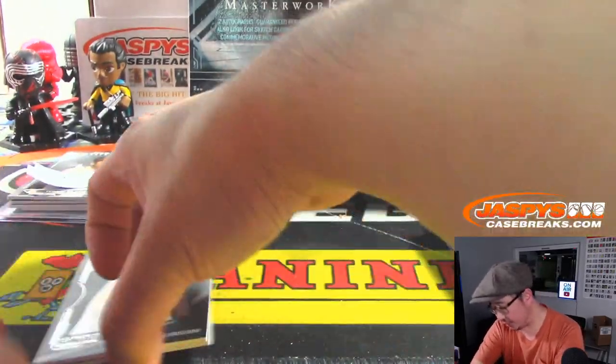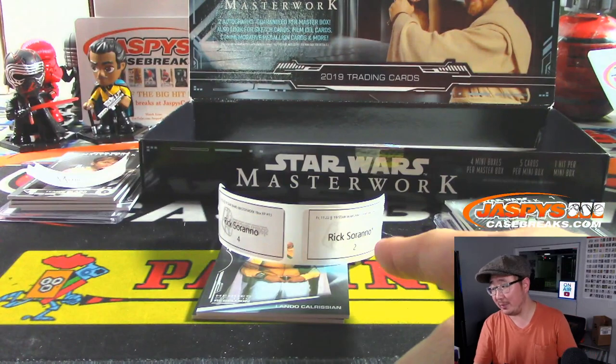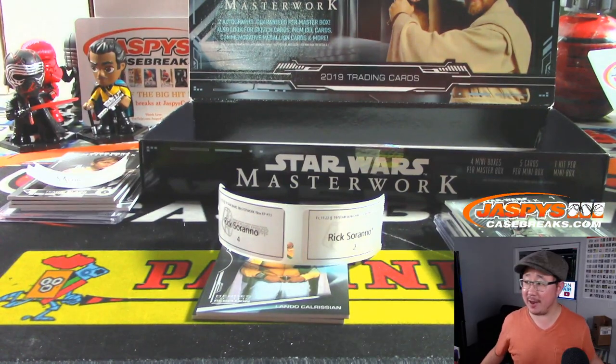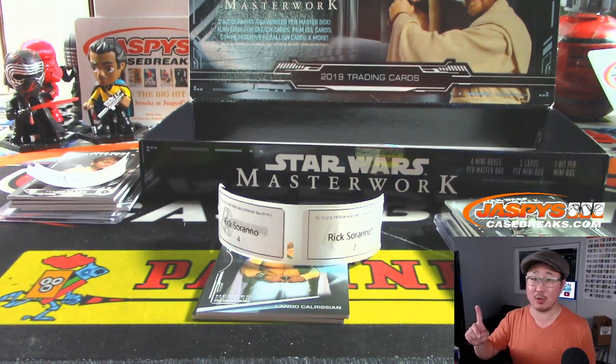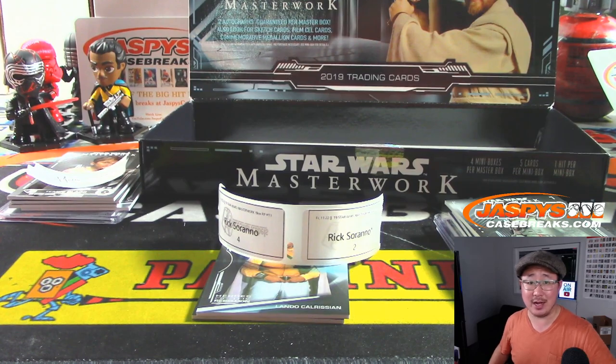So, a pretty nice finish ladies and gentlemen. The last box mojo box has the sketch card — Rick, that's pretty nice. And there you have it folks. Another box of Star Wars Masterwork coming up right after this. Stephen Kendrick bought all the spots — that'll be in a separate video. So we'll see you for that one. JaspisCaseBreaks.com. Bye-bye.